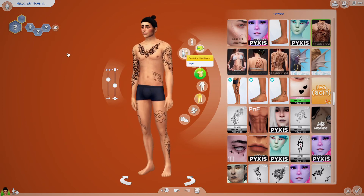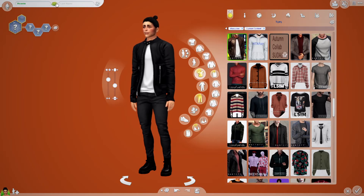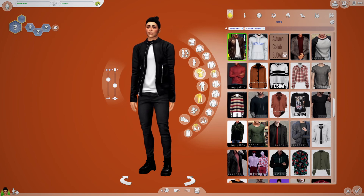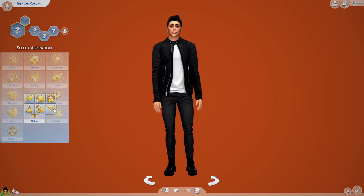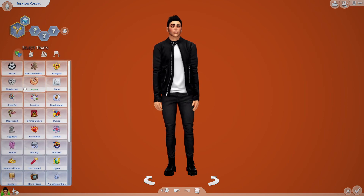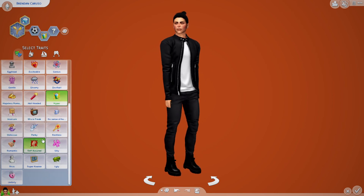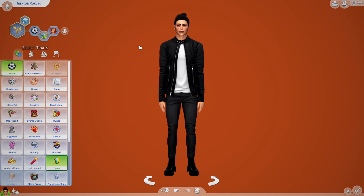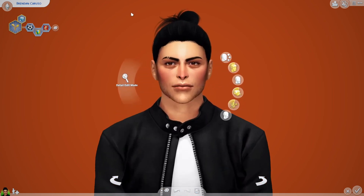Even if the timer runs out now he looks fine. Those tattoos are kind of cool - those are intense but we'll do those. Forty seconds - let's give him a name: Stewart. Okay that suits him I guess. Give him traits - he looks kind of awesome. Nineteen seconds - he's Active, he's Outgoing - that's kind of the same thing. And Self-Assured. Ten, nine, seven, six, five, four, three, two, one.